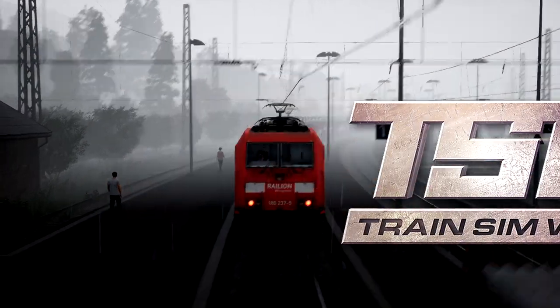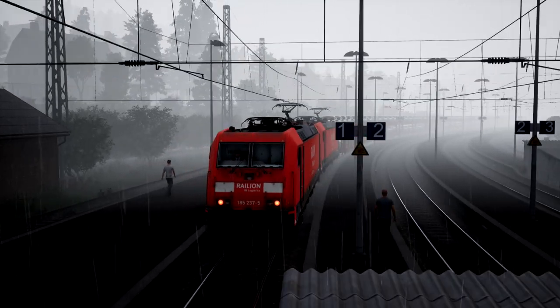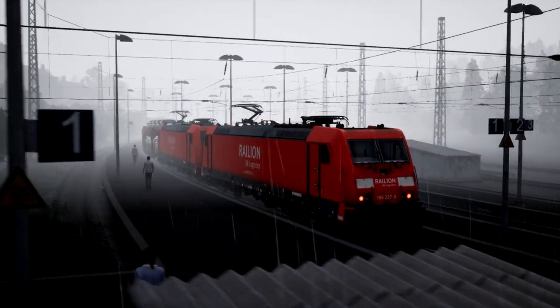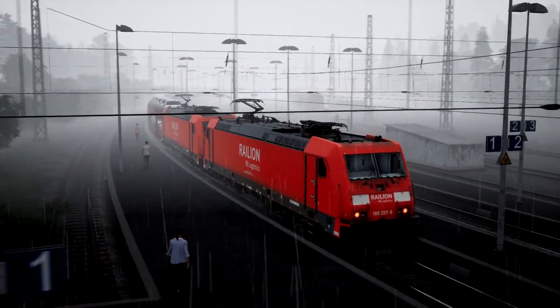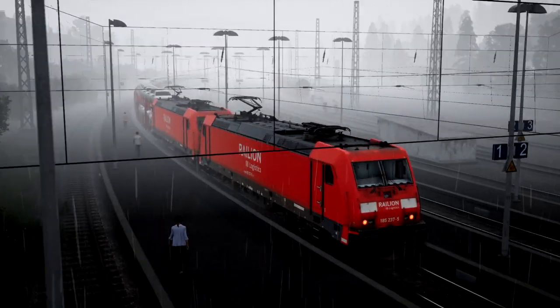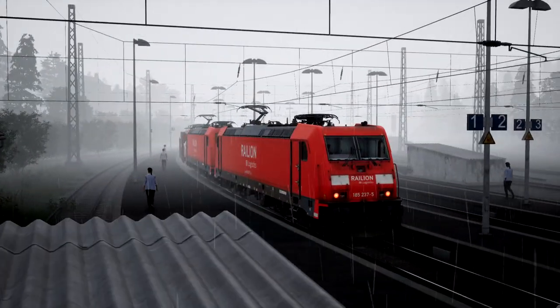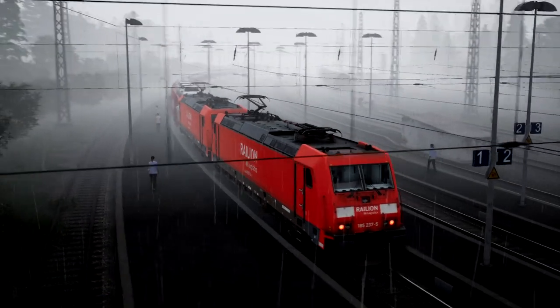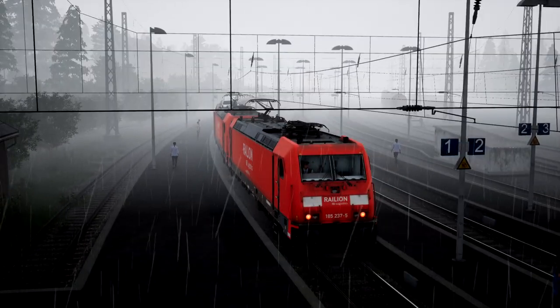Alrighty, hello guys! Welcome back to another Train Sim World video — I almost forgot what game this was. Anyway, today we are checking out this, which is... I can't remember what this locomotive is actually called. 145.2 — that's what we're gonna go with. I don't think that's actually what it's called. But it's an electric train, and we're hauling cars, apparently. So we're in the front one, we're gonna get ready to go and then just go, I guess.